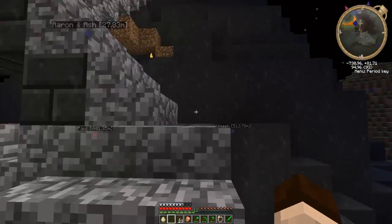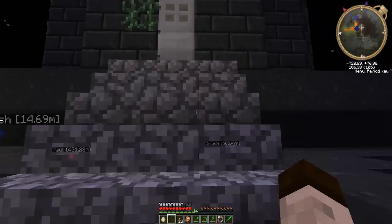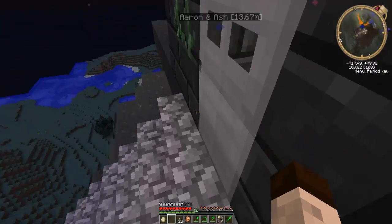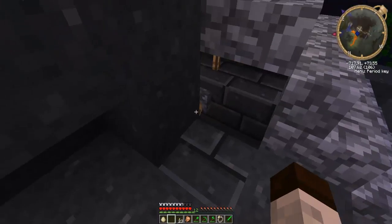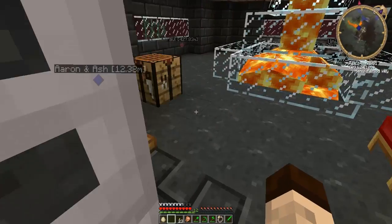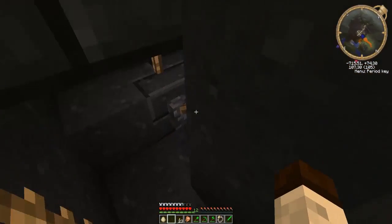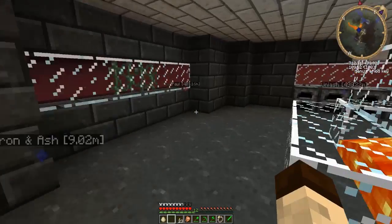Up here was his area, and he was very sneaky — he's put this iron door here so he thought nobody could get in unless they had a button or a lever. But actually, he created this system here where when he's on the outside he just jumps down there, and when he's on the inside he can just do this, which was pretty awesome at the time in Minecraft.